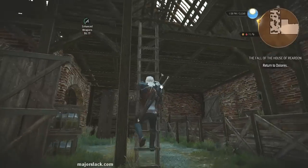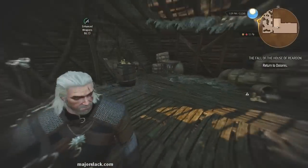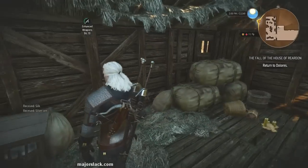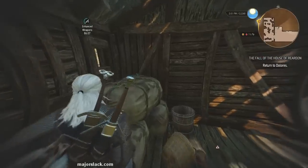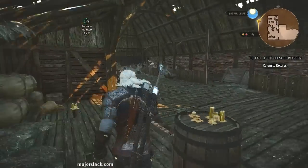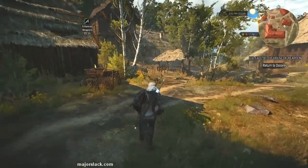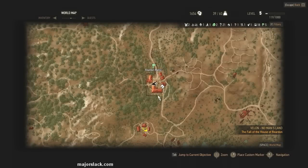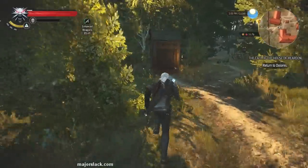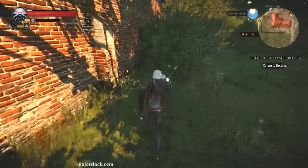I don't think there's anything upstairs. Let's go around to the south end of the barn right here. And we find a secret entrance — showing the mapper that is.